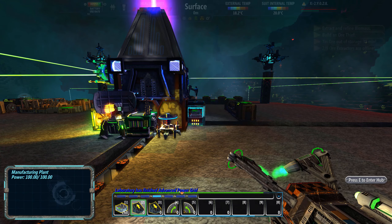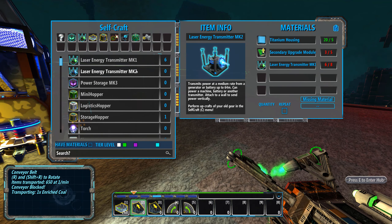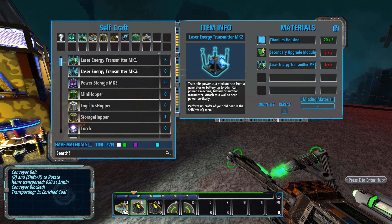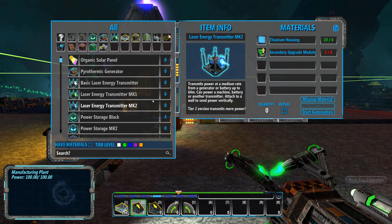It gave it to me over here — that's what I was afraid of. Oh, look at this one: tin plates. Wait, that's MK1. And yes, that's my second one it gave me to upgrade my MK1s. So it's going to be titanium housings and secondary upgrade modules. And I'm still only stuck with the coal enricher — I forgot what the next one was.